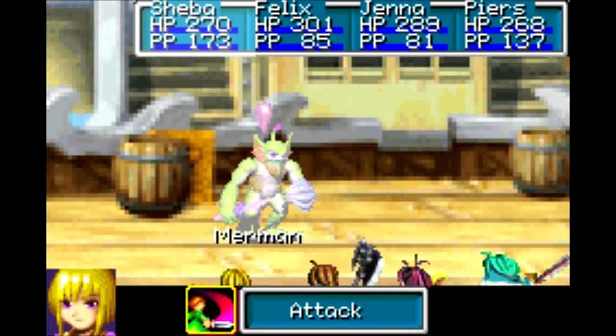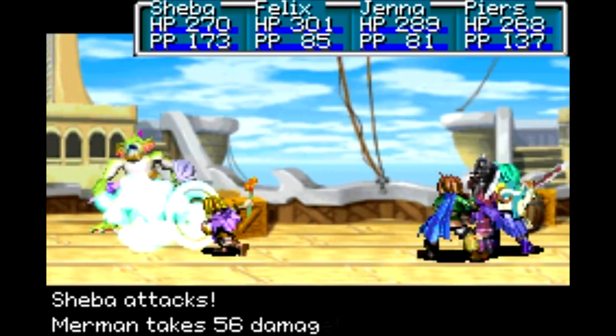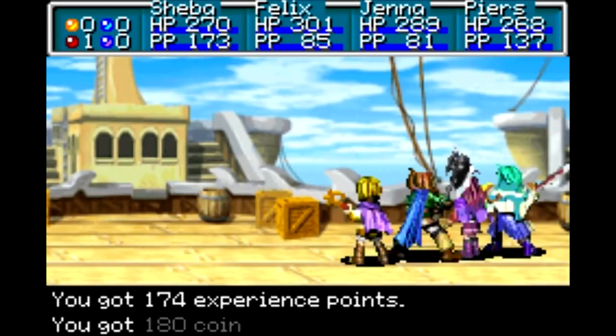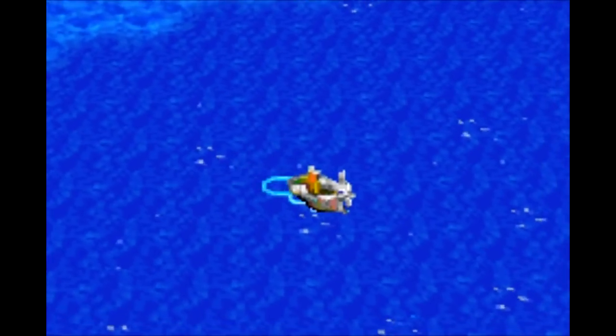We got a new enemy there — Merman. This guy is weak to Mars and is otherwise pretty unremarkable. No status ailments or anything it could inflict. It has some water special attack or synergy or whatever it is, but nothing too extraordinary to deal with.